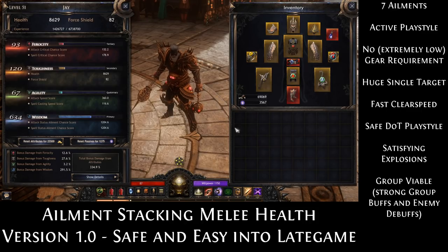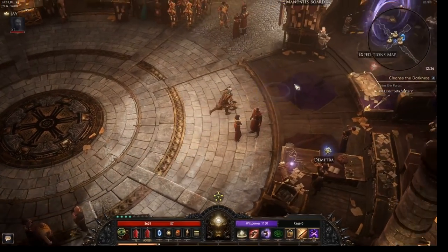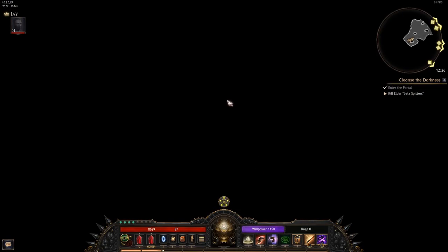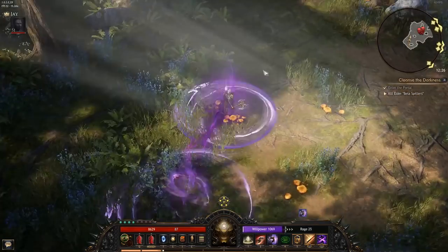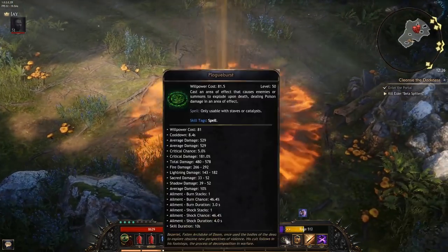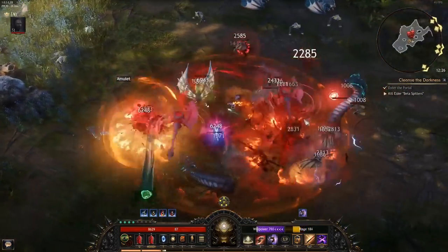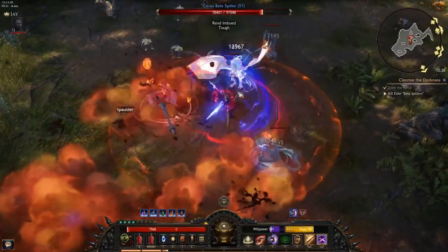Anybody who doesn't want to get spoiled, skip this section with the timestamps in the video description. So we are going to run just one of these mandates to show off the build. Normal gameplay is: spend some willpower with your Aether Jump, activate your Plague Burst, use your Bleeding Edge, and then just run through the content.